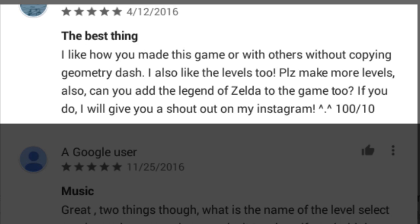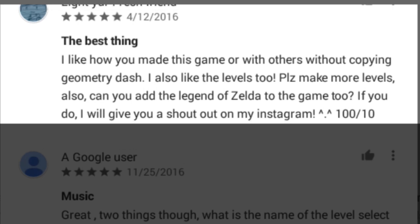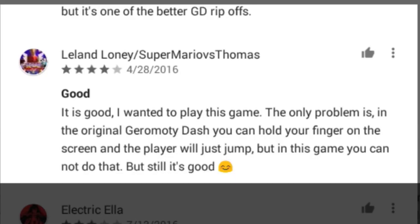Reading a review: 'I like how you made this game without copying Geometry Dash. I also like the levels too, please make more levels. Also can you add Legend of Zelda to the game? If you do I will give you a shoutout on my Instagram.' Another review says it's good, but the only problem is that in the original Geometry Dash you can hold your finger and the player jumps continuously, but in this game you cannot do that.